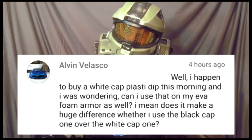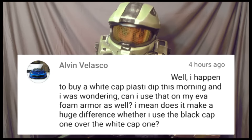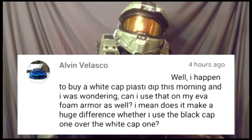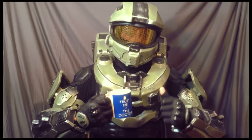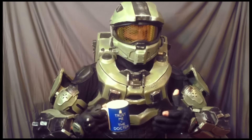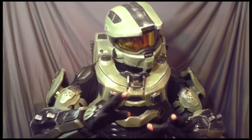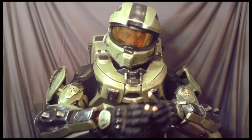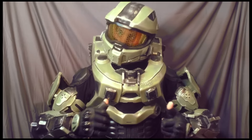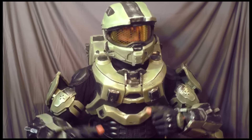Next question is from Alvin Velasco: I happened to buy a white cap Plasti Dip this morning — can I use that on my EVA foam armor? Does it make a huge difference whether I use the black cap one over the white cap one? Well Alvin, it doesn't really make a difference either way. I, however, like to use the black cap because I feel like I can see the coverage better. The white cap tends to get soaked up by the blackness of the foam and looks a little gray and blotchy, whereas black Plasti Dip complements the EVA foam's already dark color. Plus, if you scratch the paint on the surface, it looks a lot better with black shining through than white or red.